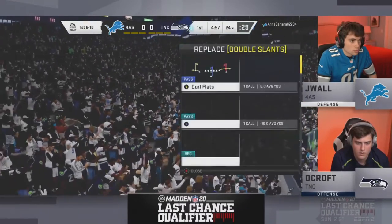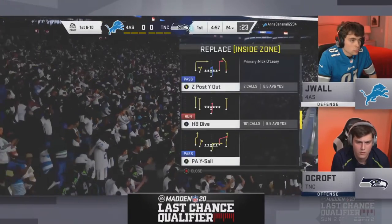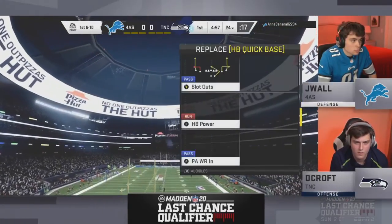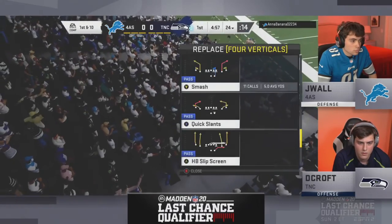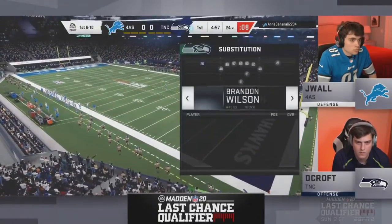Jay Wall beat Skimbo in Madden 19 Patriots Club final, with each player using Michael Vick. Running a lot of inside zone very well was Jay Wall, and his defense stood up every time. His Lions player Darius Slay had a key pick in the final minute to set up the game-winning field goal as time expired. Skimbo acknowledges he's just pouring lemon juice in an open wound.